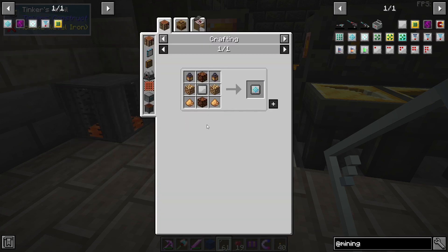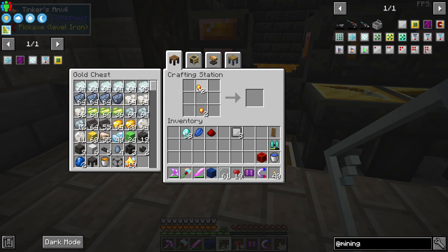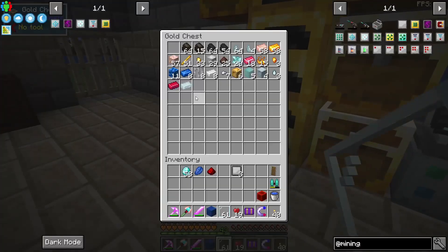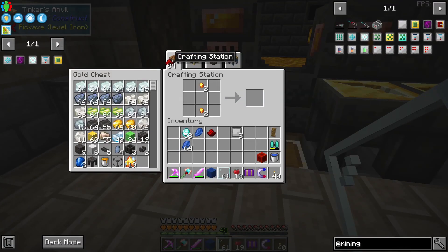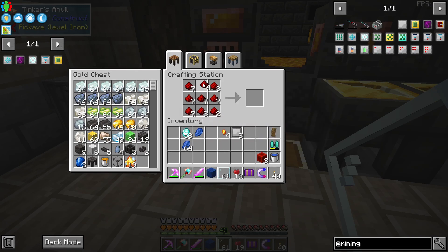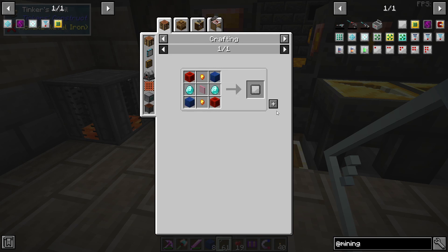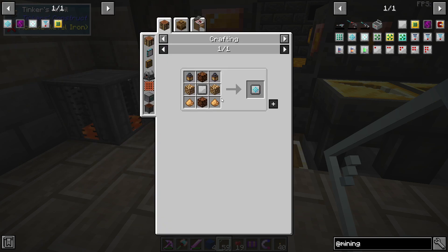Did I do my math wrong again? Five of them — so that means we need 10 allthemodium nuggets. We need two more. There we go. We'll grab lapis, redstone. We have our five blank upgrade modules, which really is the most expensive part.